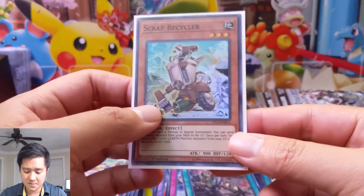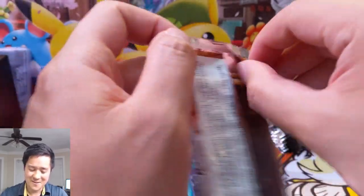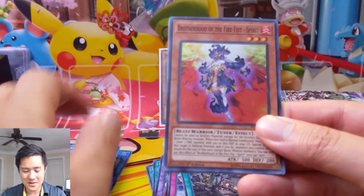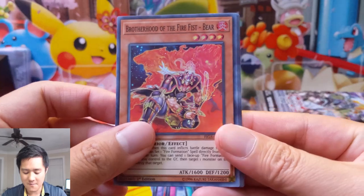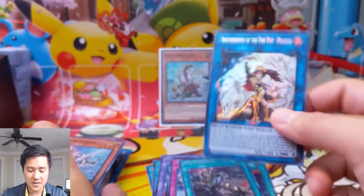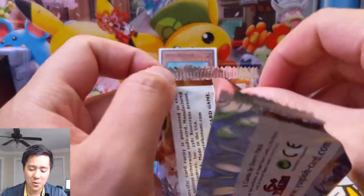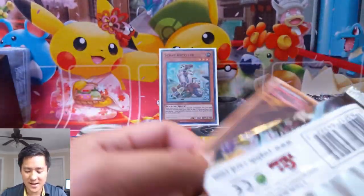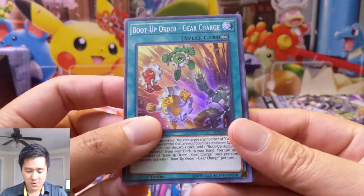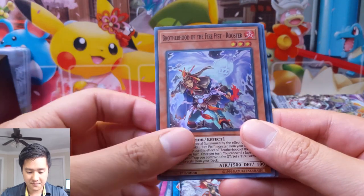We're using KMC mini sleeves as always — I do need to pick up more Pokemon sleeves and perfect fits since we've been opening so much Hidden Fates, and there are just so many hits in that set. We have Fire Fist Spirit, another Bear — very cool — the Hidden City, Silver Gadget, and Peacock once again. If you appreciate foils, these sets are amazing — every pack has four supers and one secret. Red Gadget — we have all the gadgets at this point. We have a Fire Rooster.